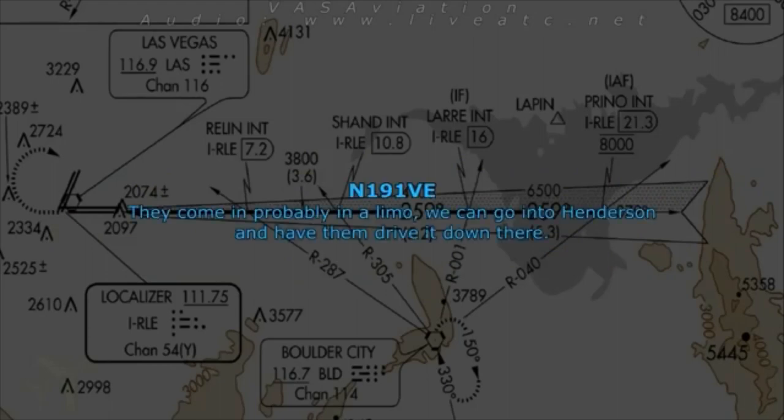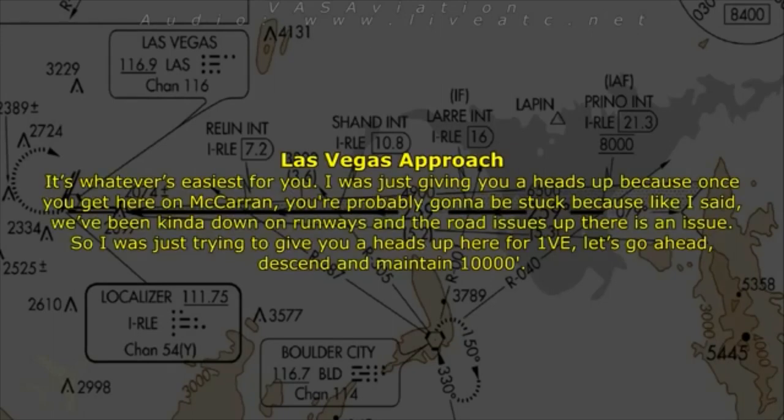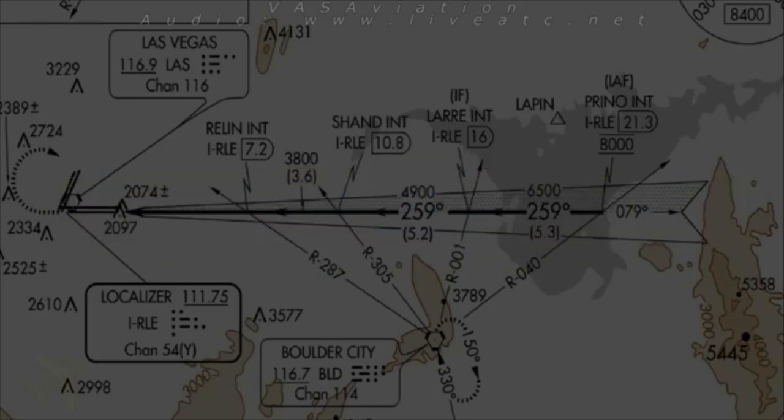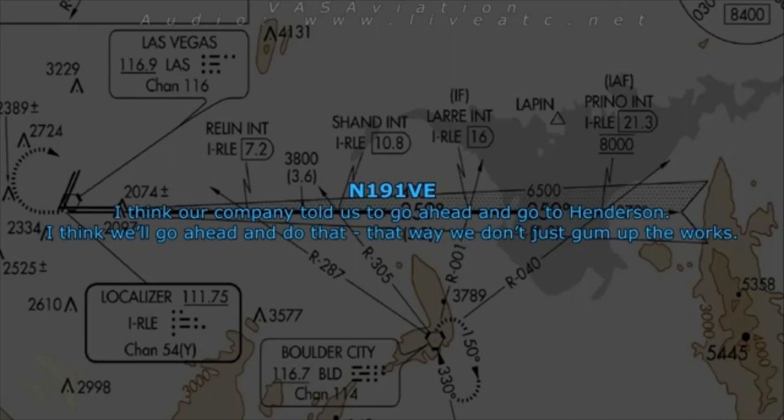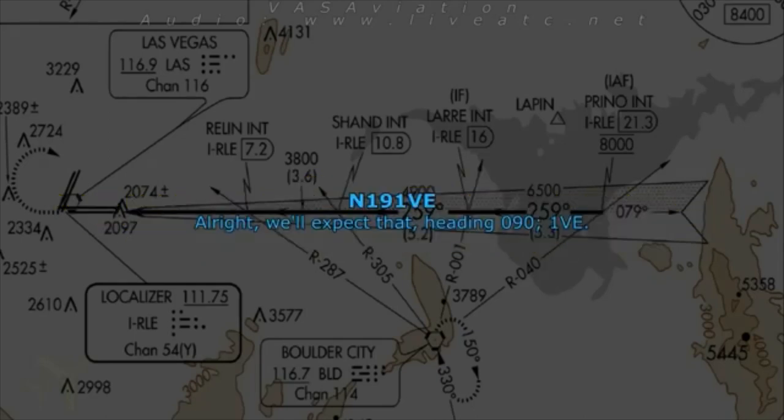It's whatever's easiest for you. Once you get here at McCarran, you're probably going to be stuck — we've been down on runways and the road issues up there are a problem. One Victor Echo, maintain 10,000. Out of 16,000 for 10,000. Since our company told us to go to Henderson, we'll do that — we don't want to gum up the works. Perfect — expect a visual approach at Henderson, fly heading 090. We'll expect heading 090, One Victor Echo.